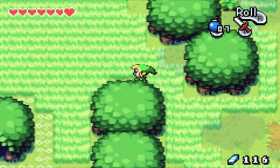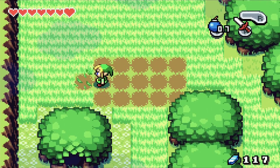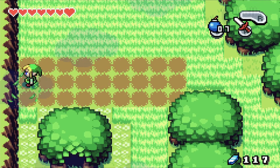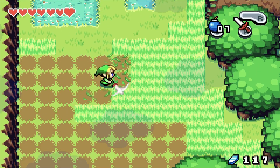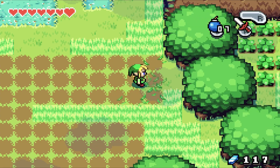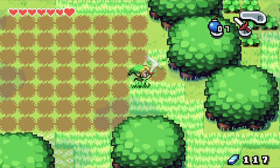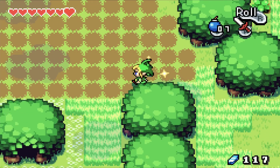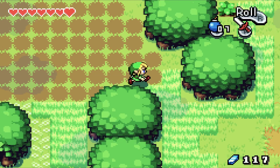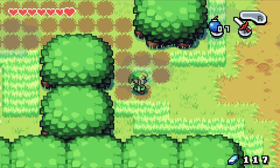Now that we've patched up the ground there, real quick we're going to mow the lawn — because this is important. Mowing the grass is important because we can find seashells, and more importantly, occasionally we can find Kinstone pieces. These green ones are important because we're going to need a lot of them by the end.